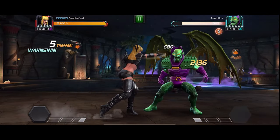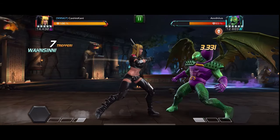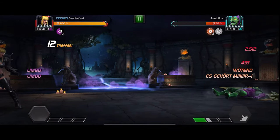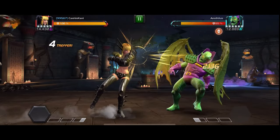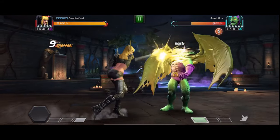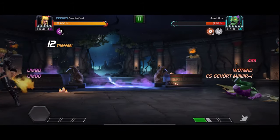Im Anschluss machen wir nur eine Dreier- bzw. Vierer-Kombo, wischen zurück und nachdem sich Annihilus bewegt, wischen wir wieder nach vorne. Das nennt sich Backdraft-Intercept und das ist wohl die gängigste Methode. Wir sehen: Vier-Hit-Kombo, zurück, er bewegt sich, ich bewege mich – dementsprechend ist der Reaction Point abgewartet. Mehr ist es nicht.